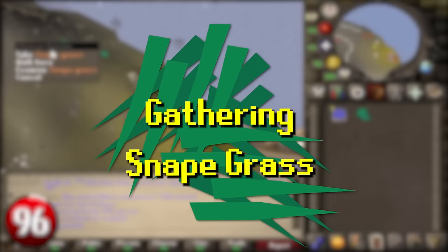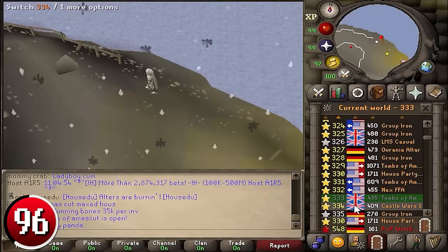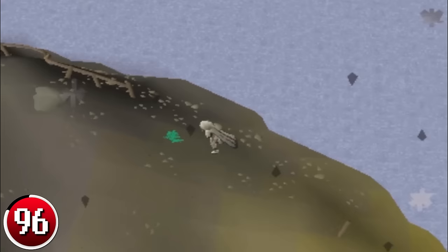Gathering Snapegrass on Waterbirth Island is another awesome no-requirement method that can make you up to 400k per hour. Just use a house in World 330, teleport to Waterbirth Island, and start picking up Snapegrass. Keep hopping worlds once you clear a world out, fill your inventory, bank, and repeat. You'll have to sometimes compete with bots, so keep that in mind when choosing this method.